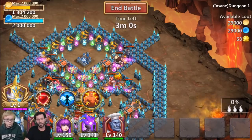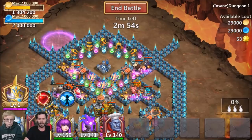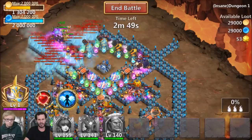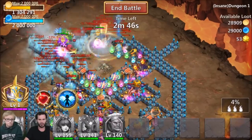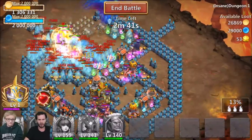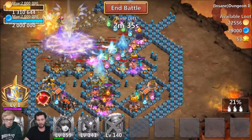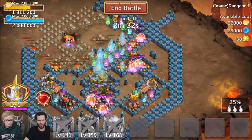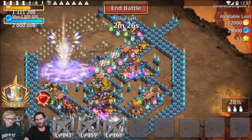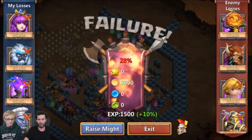JT starts the raid, leads with the strongest hero Anubis, and drops all heroes. He notices Pumpkin Duke isn't in the lineup but pushes forward anyway. When heroes start taking damage, he throws down the invulnerability spell. They don't beat the dungeon, but JT notes they need to beef up the heroes a bit — overall it wasn't a bad attempt and Bobby gets the idea of how to use the spells.